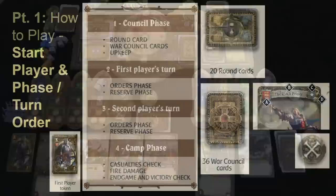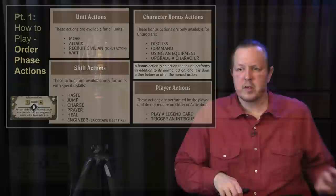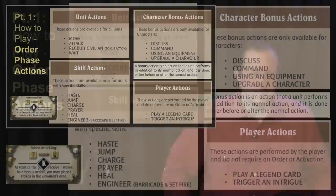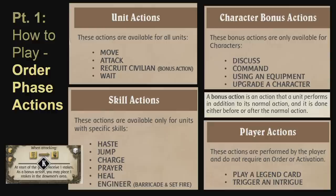After the console phase it will be the first player's turn — the most complicated part of the game — which involves issuing orders, moving, attacking, using special skills, bonus actions, and dealing with terrain effects. Units, including characters and troops, can move, attack, recruit civilians, or wait. Wait means they don't do anything that turn, which can be forced upon enemy units, essentially making them miss a turn. Skill actions will be on cards, character bonus actions will be used by heroes, and player actions include playing a legend card spending tokens, or triggering an entry.